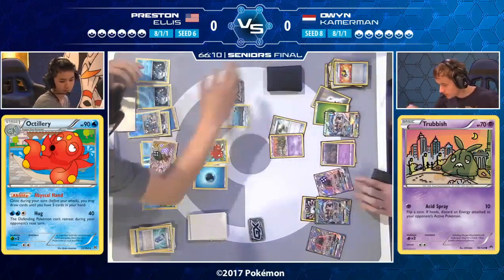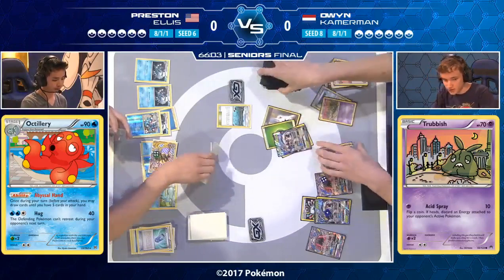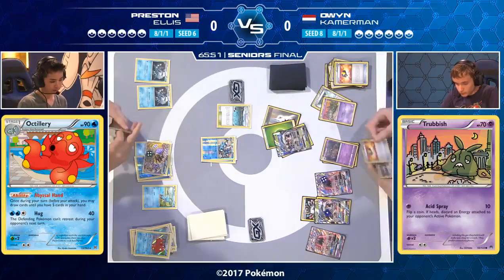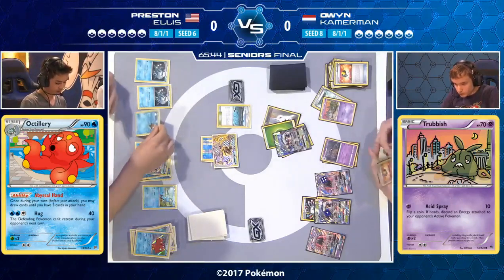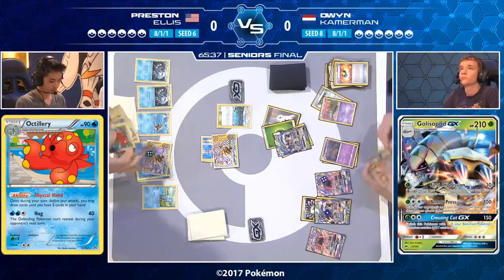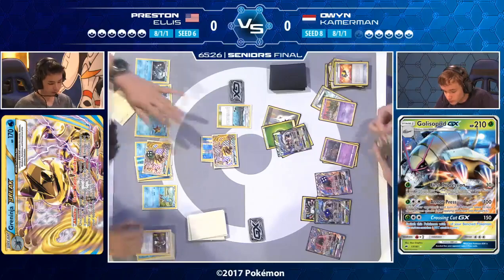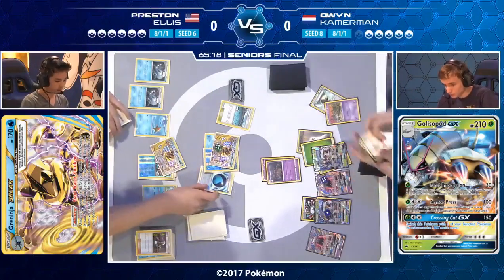Owen kept a Grass Energy and Rainbow Energy — one energy on one Golisopod, three on another — so he can keep Armor Pressing every turn even if a Golisopod gets KO'd. Unfortunately he didn't get the Breakpoint Garbodor, which is significant. If Preston has two Water Energy, he can use Giant Water Shuriken twice to KO that Trubbish on the bench and guarantee at least one more turn without ability lock. Even with Golisopod hitting for weakness, without turning off abilities this matchup becomes infinitely harder.